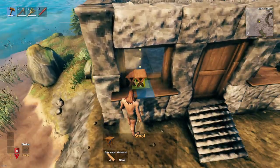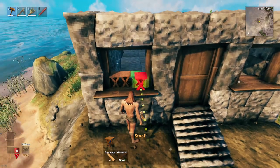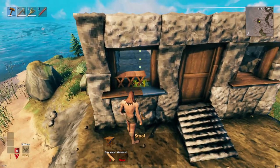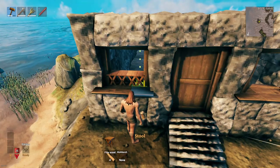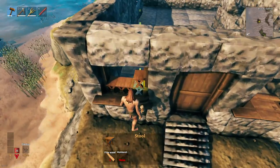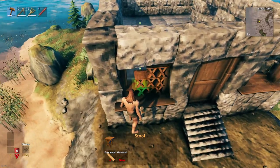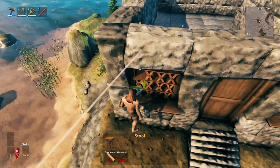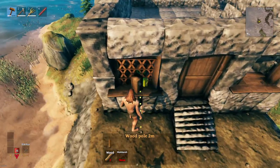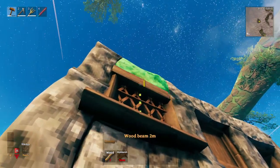If you plan on building this in your own world you can use whatever style you're most comfortable with. This may be a little more advanced for some, but if you want to try the stool technique just have a little patience because it will take some time. You'll notice in the video that I struggle trying to line these stools up. Getting them on the edges first and then spacing them out equally in the center is the best way to go about it. Now we're going to take some two meter poles and shift-place them after rotating them twice.